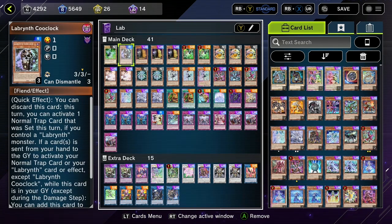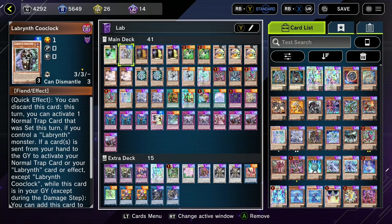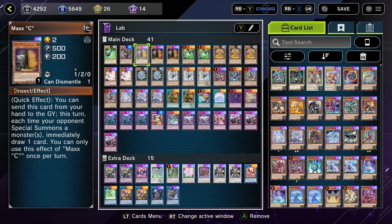Gamma is great for insulating from Ash Blossom, which is everywhere in this format because of Max — he is very necessary. And then we have a copy of Clock, the boy. He's the legend. He lets you activate stuff to turn it set, so all your searches off Lady are incredibly important. Three copies of Max — he is of course the best card in the game.